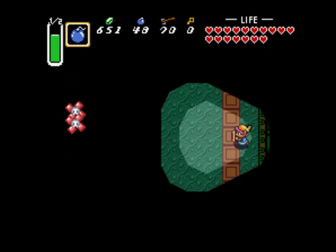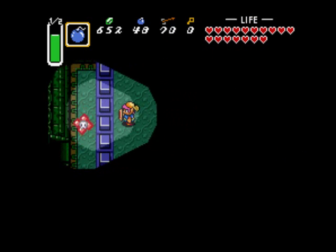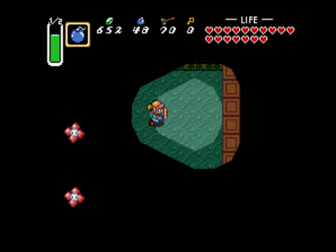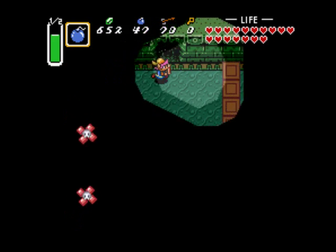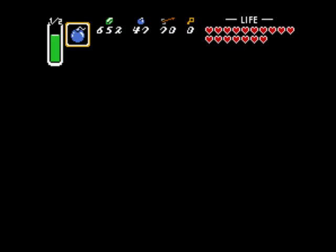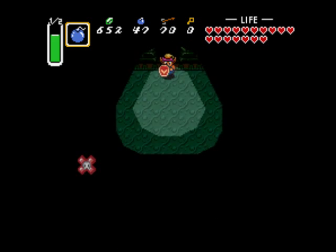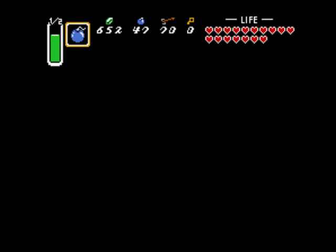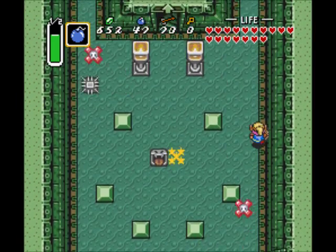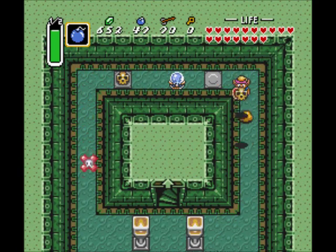But anyway, you want to flip that switch in order to open up the way forward here because it lowers these blocks, and it keeps these Anti-Fairies contained here for the time being. What you do now is you bomb this wall up here and enter this cave. So you can hit this crystal switch to toggle the blocks again. And now let's progress onwards once again. Toggle the switches one more time.